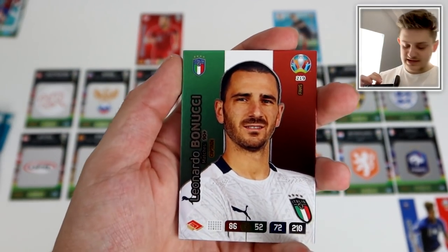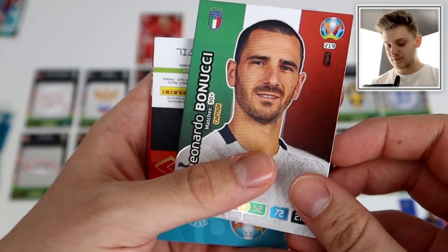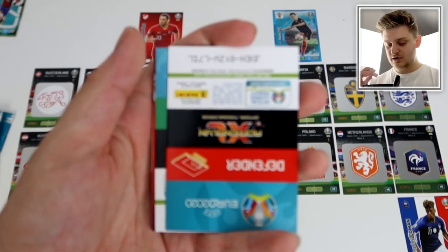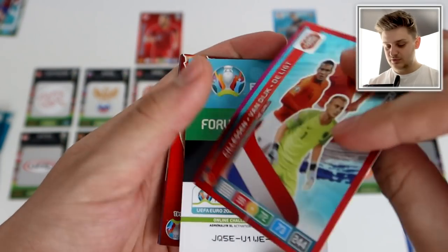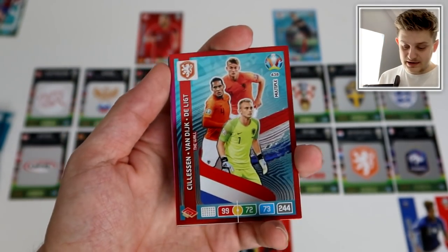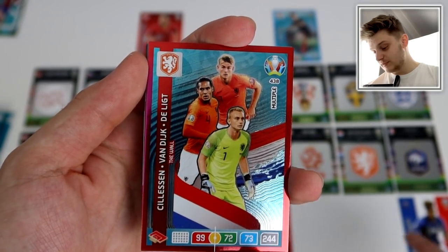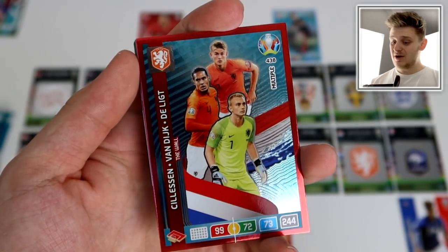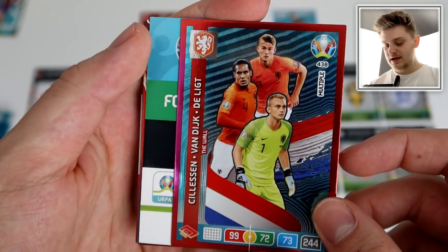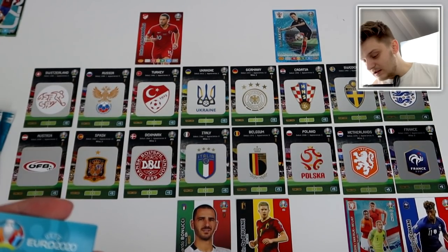Leonardo Bonucci puts Italy 1-0 up against Ukraine — a big goal from Italy's captain. Then the Netherlands score a big goal and now lead against Sweden. As it stands, the quarterfinals would feature France versus Netherlands — that will be a tough game. The back three or four combined well to get that goal for the Netherlands.